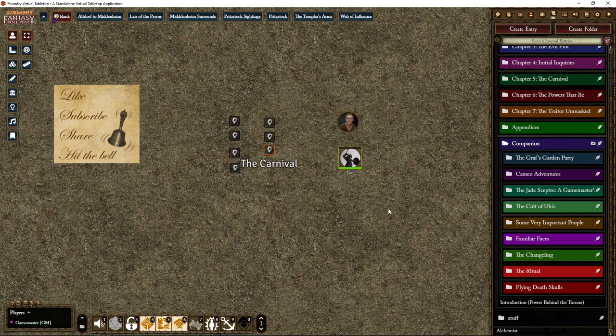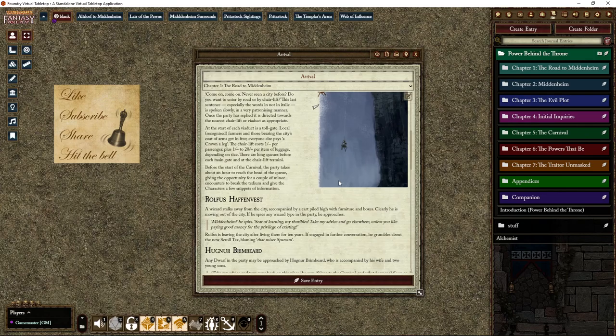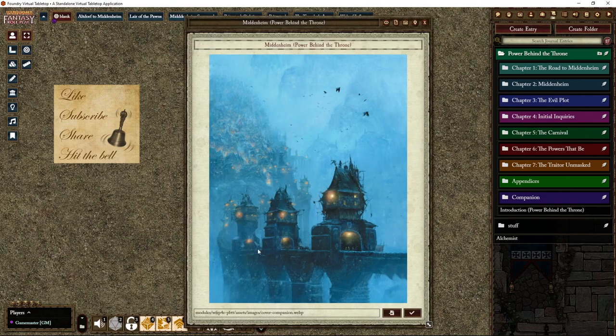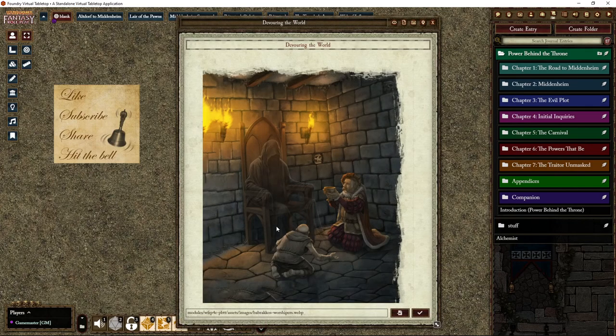There are more flying death skulls, and of course the module has tons of cool art. There's a nice 'Welcome to Mittenheim' introduction text with artwork, and if you click through you get a bit more. There's a nice atmospheric image of bridges and a coach ride scene.